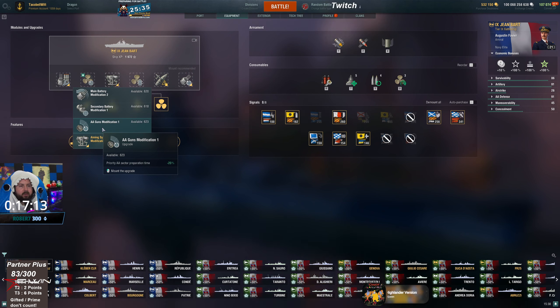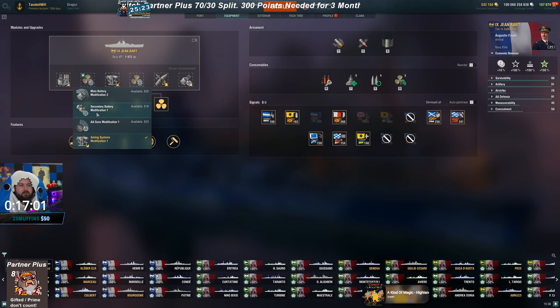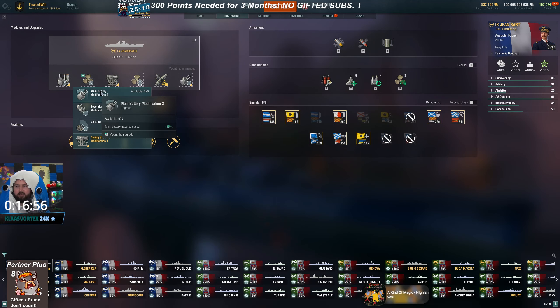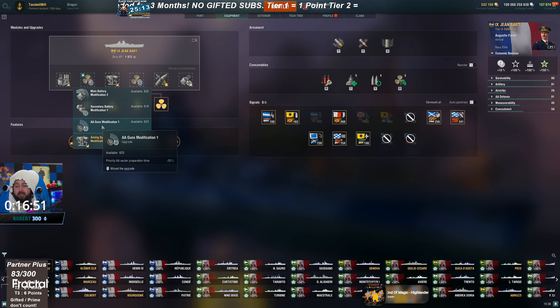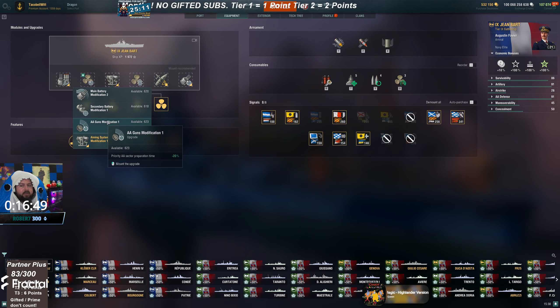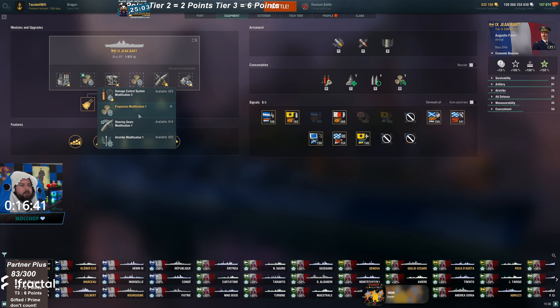For battleships in the third slot, the anti-air modification is by far the most pathetic one to pick. There is no reason nowadays for a battleship to take the AA gun modification. Why would you nerf your ability to have better dispersion, worse secondaries, or a slower turret traverse? I would say never pick the anti-air guns modification for a battleship — never, ever.